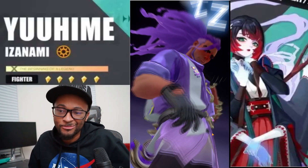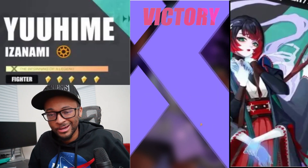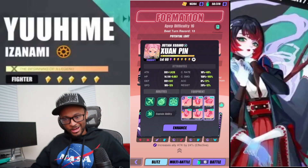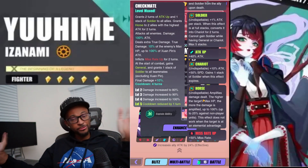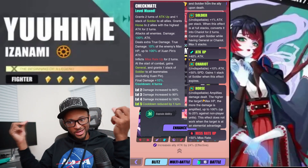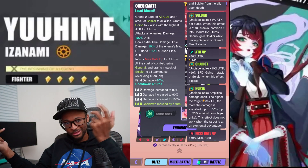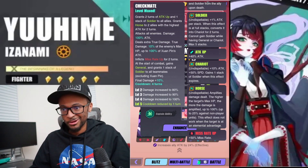That man hit 310k. If they didn't nerf her, I would be doing like 1.2 million with this setup. Let me show you the nerf they did to her — her horse buff, only in PvE, amplifies damage the higher the target is at max HP, up to 100%, but only up to 25% against non-player units. It didn't used to have that condition — it used to be 100%. So they nerfed it by 75%, which is three-fourths. I thought they would do 50% but they went further.